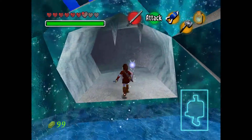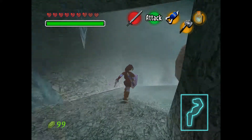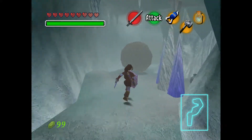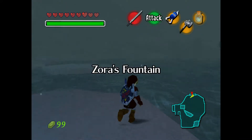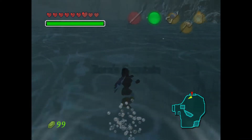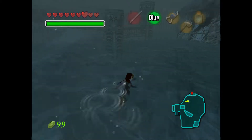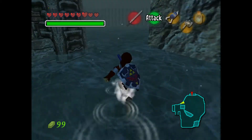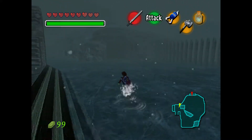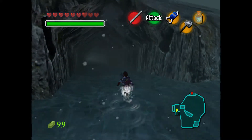That's us done with the Ice Cavern. It actually wasn't as bad as I thought, but I think it seems shorter here than in base Ocarina of Time. So, with that done, we're going to head back over here so we can unfreeze the Zora King, and he'll give us our next item — without which we would die very, very quickly in the Water Temple.